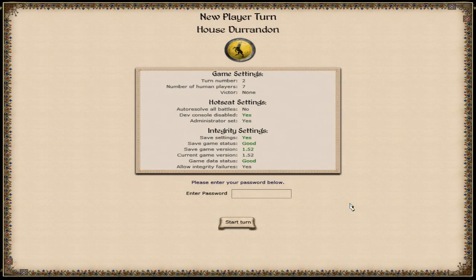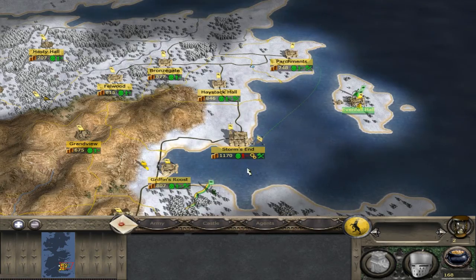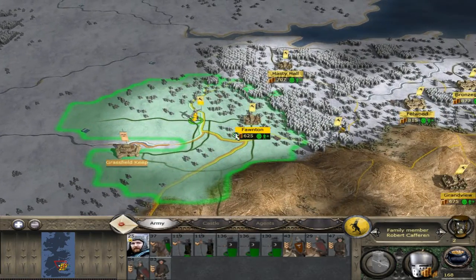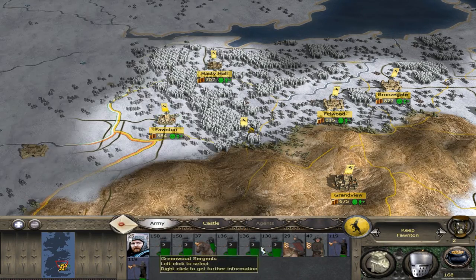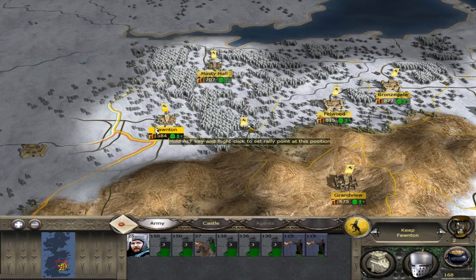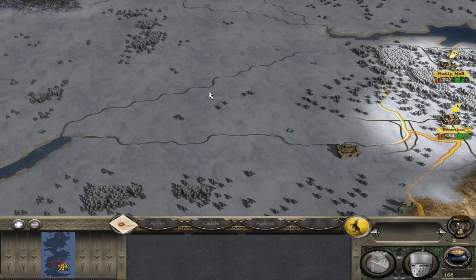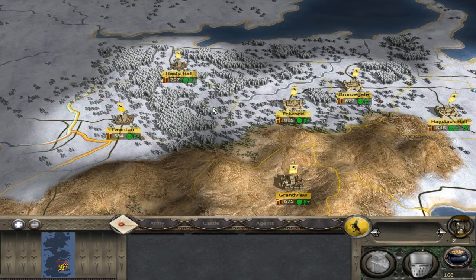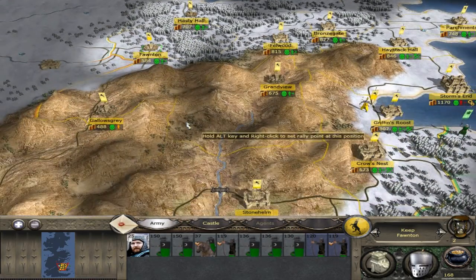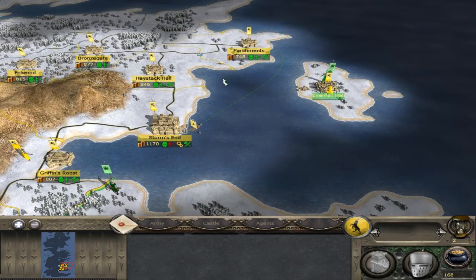Hello there everyone, and welcome back to House Doradon. We've got quite a few battles and stuff to take care of, so let's get straight into it. Last time we did have a battle right here. Turns out, though, that was actually illegal — there was a rule in place that disallowed players from attacking each other on the first turn. So House Gardener is actually going to get replacement troops. The admin is going to add them back, so you basically get replenished. Not great, but I think we still jabbed at him and hopefully it will count for something.